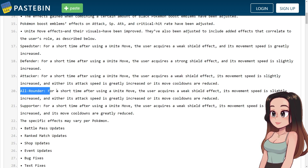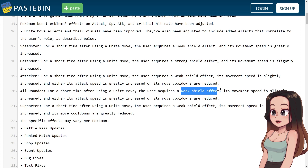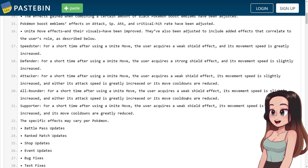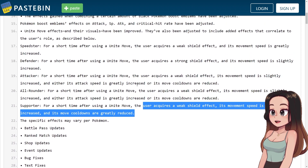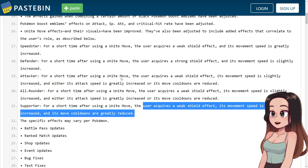For All-rounders: for a short time you get a weak shield effect, your movement speed is slightly increased, and either its attack speed is greatly increased or its move cooldowns are reduced — the same as attackers. For Supporters: the user acquires a weak shield effect, its movement speed is slightly increased, and its move cooldowns are greatly reduced.